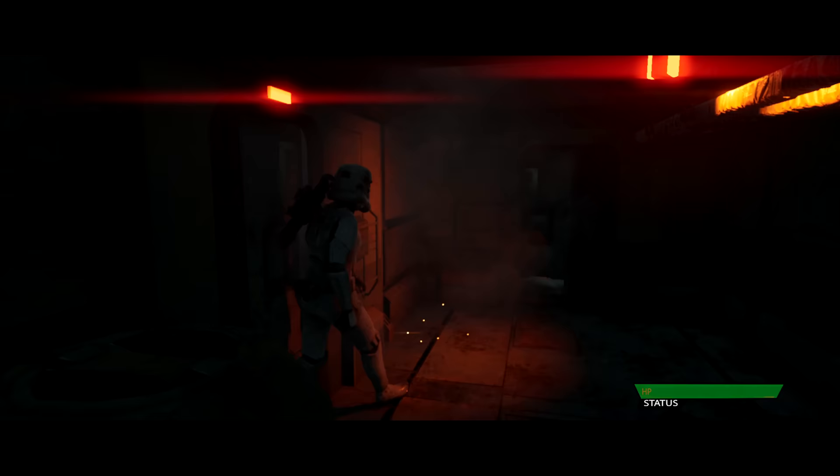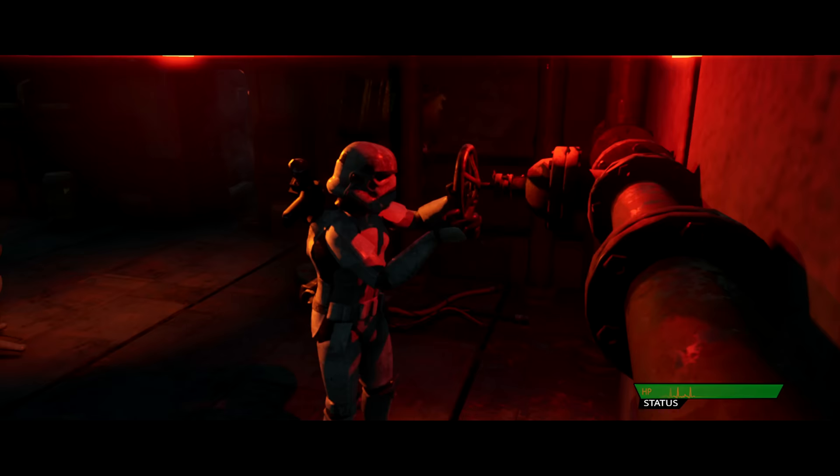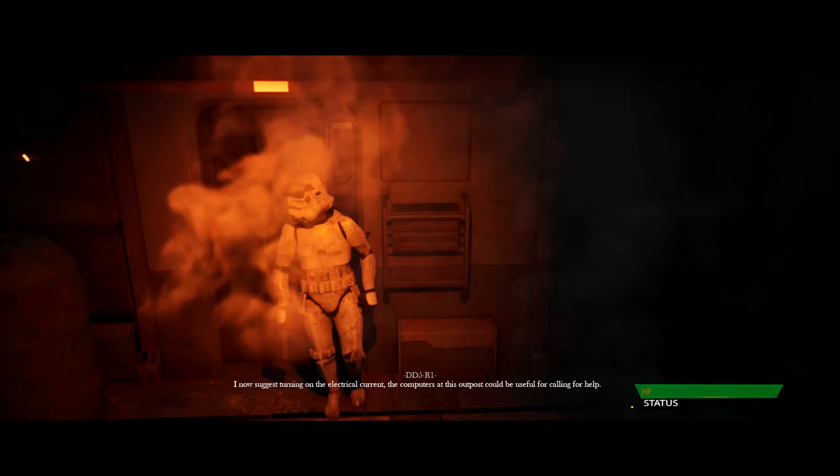This way. Oh my god — the valve! Turn that, and then I can go back past the steam. The gas leak has stopped. Excellent. I now suggest turning on the electrical current. The computers at this outpost could be useful for calling for help. Calling for help — I don't think it's wise, is it? Because the virus would just spread further and further.